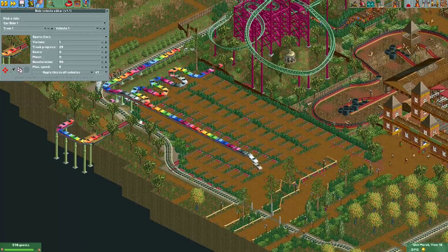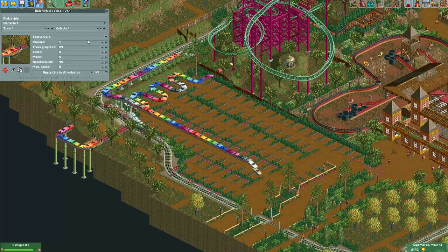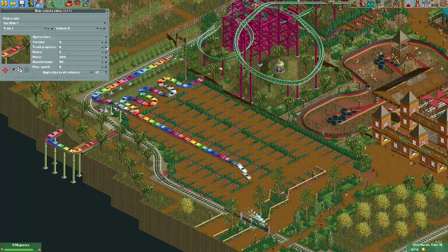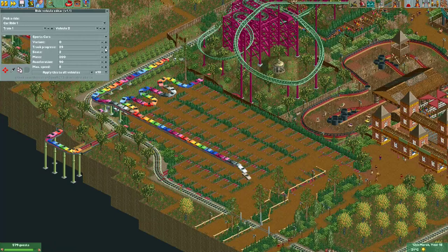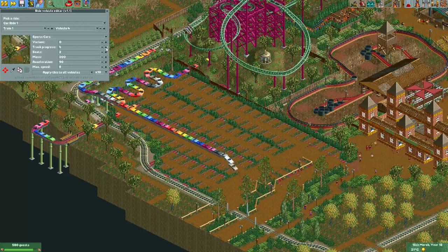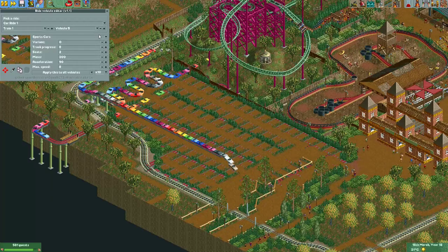I'll show you for the first train how to move all the cars into place. I'll leave vehicle one in place, and for vehicle two I'll change the track progress. If you do it normally it goes really slowly, so you can do times 10 or times 100 to make the steps bigger. Just move it forward, go to the next vehicle, and do the same. You can also keep the button pressed to drive them forward. I'll do this for the first train now.